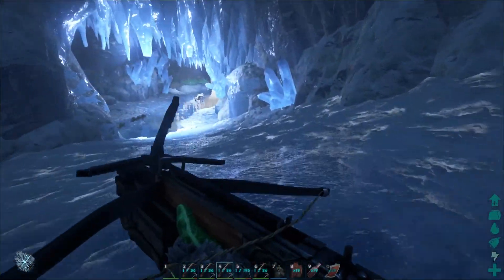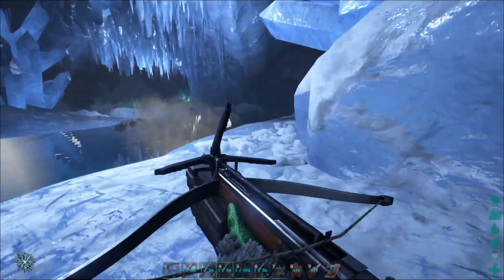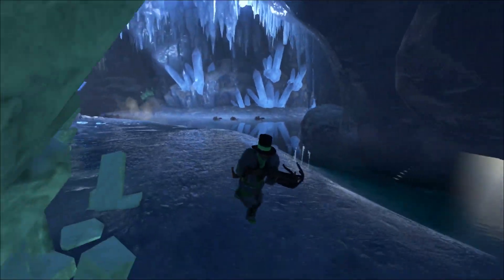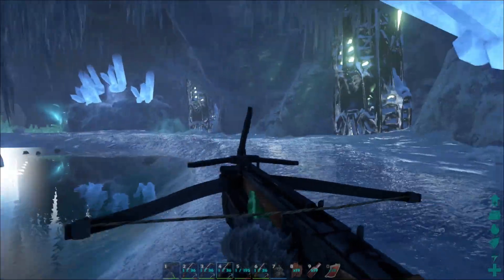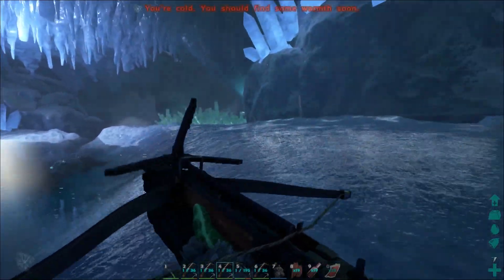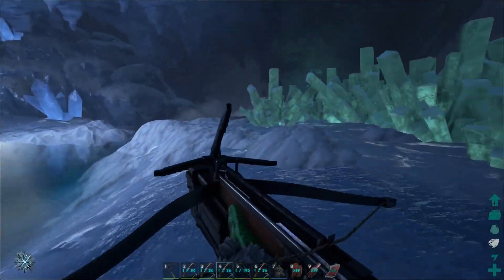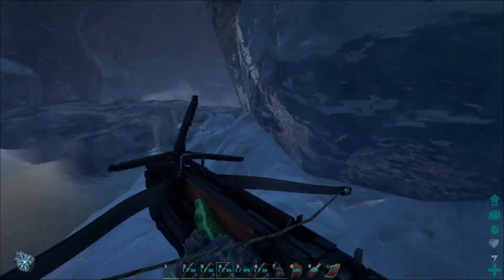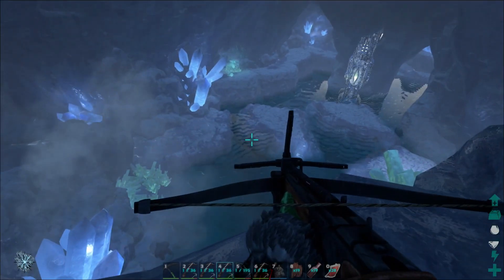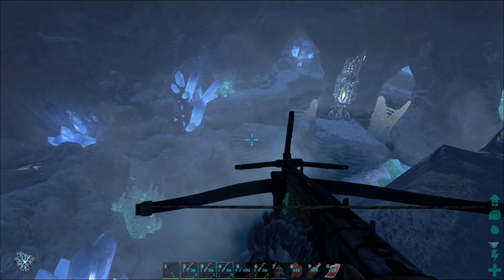I bypass quite a bit of the cave using grapple hooks, so I'm gonna show you exactly where I've been bypassing part of the cave, and hopefully it'll help you out too. There's a wolf right over there, so I've been coming around this way, making sure that wolf isn't following me. You'll come around this area to this waterfall. Normally you would go down that way, take a right, and there's a pathway that leads all the way down.